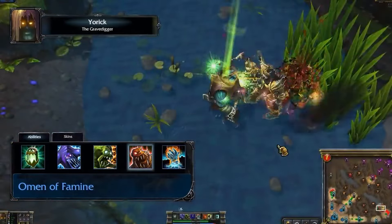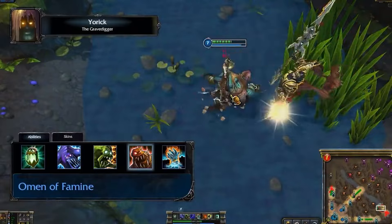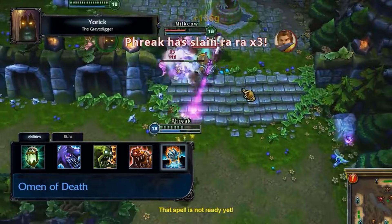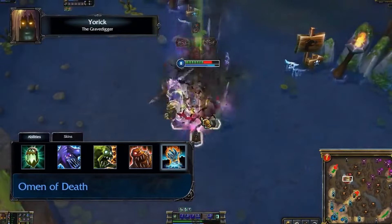Omen of Famine damages a target enemy, heals Yorick for a percentage of that damage, and summons a Ravenous Ghoul which heals Yorick for the damage it deals. Omen of Death creates a clone of the target allied champion for a few seconds. If the ally dies while the clone is alive, the clone sacrifices itself to temporarily reanimate the ally.